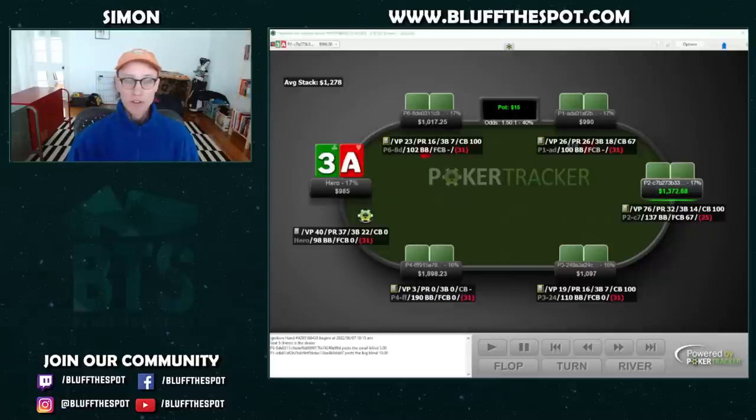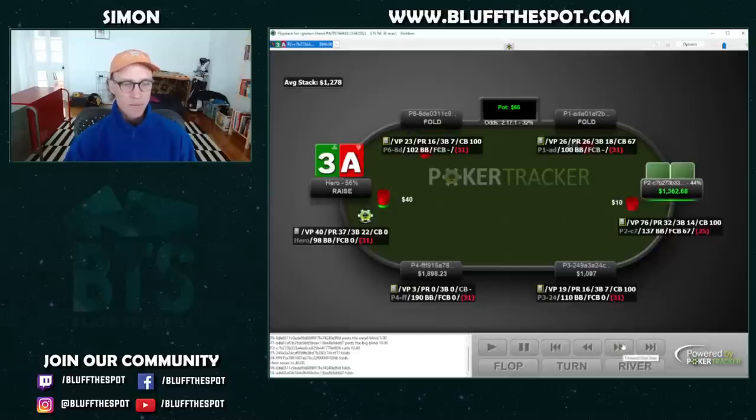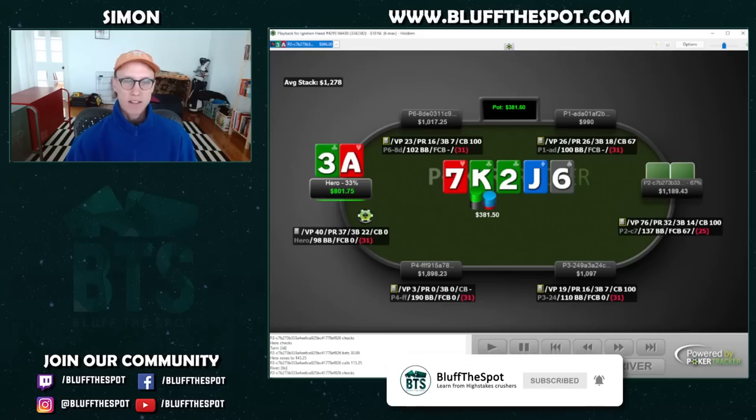That's been me for today — hope you guys enjoyed the content. If you did, it'd mean a lot if you could like and subscribe. I'm going to leave you with this hand for feedback: I have ace-three off, a recreational limps under the gun, and I make a pretty loose ISO to $40. He calls, we get a flop — he checks and I check behind with ace high. On the jack turn he goes to a small bet. I attack with a raise to $143, get the call, and on the six river he checks and I'm left with a decision. What do you think of my preflop play — too loose, or could we go even wider? What would you do on the river — bluff, check back, and if you bluff, what sizing? Leave a comment and I'll give you my analysis next time. Have a fantastic day!